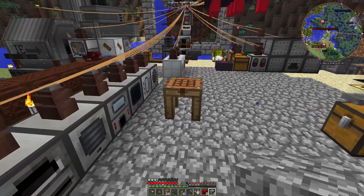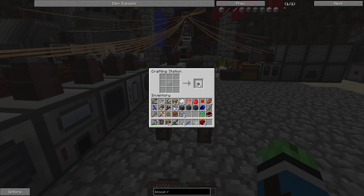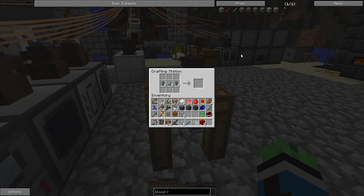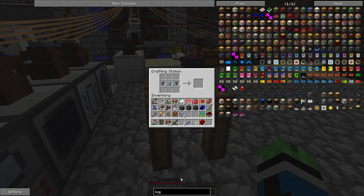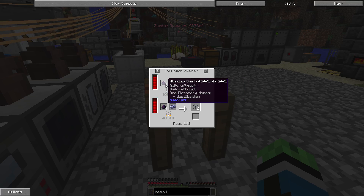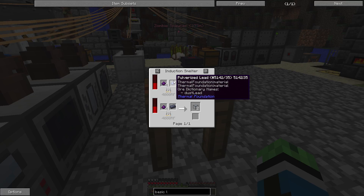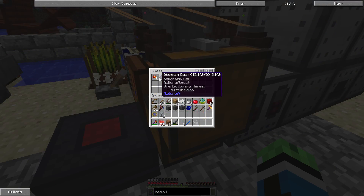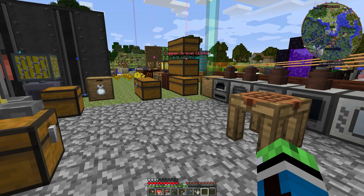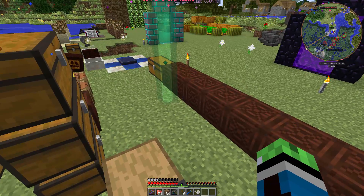I'm gonna need cobblestone transport pipes and diamond transport. Luckily I went mining off camera and got a lot of diamonds. I need some kind of hardened glass, which requires lead ingots or lead dust and obsidian powder. Basic logistics pipes — 64 of them. Basic logistics pipes are required at every junction in the system. Every time you have a T-junction or cross-junction, you need to have a basic logistics pipe. If you don't, things might get routed the wrong way.